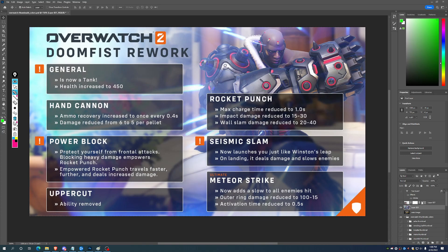In terms of Doomfist's semi-standard gameplay loop, it does seem like it would be Seismic Slam in, use the Hand Cannon a little bit — which has had its ammo recovery increased and damage reduced from 6 to 5 — so Slam in, hit your slow, get your damage off, and then probably have to go into Power Block immediately because you've just jumped into the enemy's face. With what we're hearing about metas, backlines are pretty regularly stacking three people — tank plus double support — so that Slam would get good value, but you'd immediately need to protect yourself, especially if Doomfist doesn't have his overshield passive.